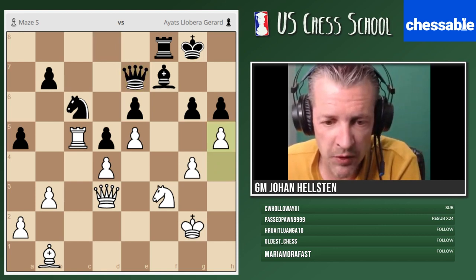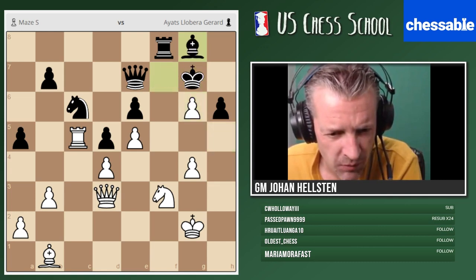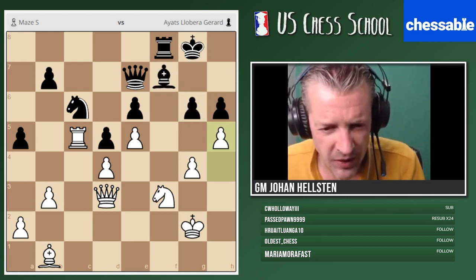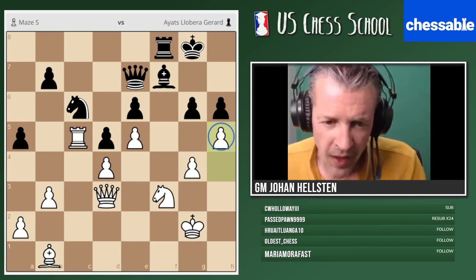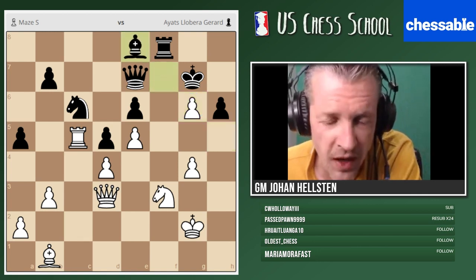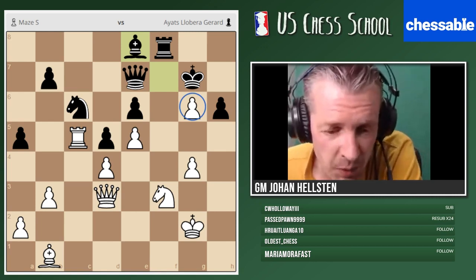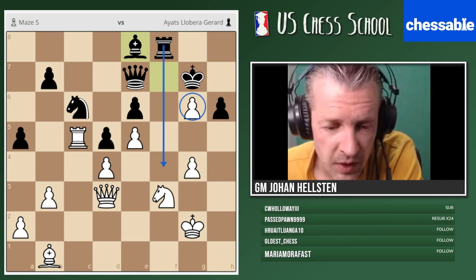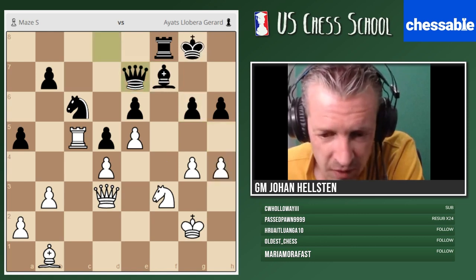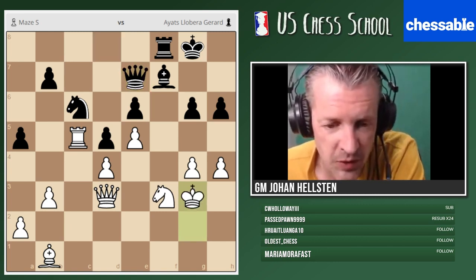Queen e7 — black is defending. If we now play h5, black might play king g7 and still defend, like some kind of pawn shield. In Petrosian style, we can give away a pawn to defend the king with some counterplay. White didn't play like this — they played king g3 instead. We can sometimes use our king in this fashion. Rook c1, rook h1 says Meansthanks — interesting. The rook will eventually swing over to the kingside.